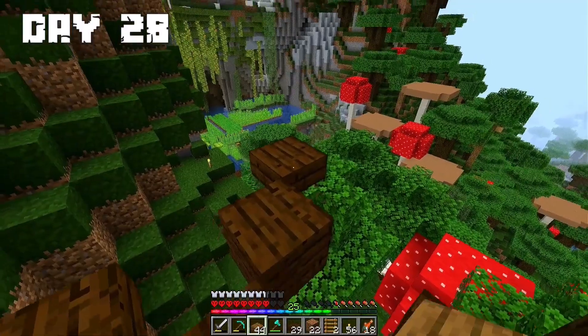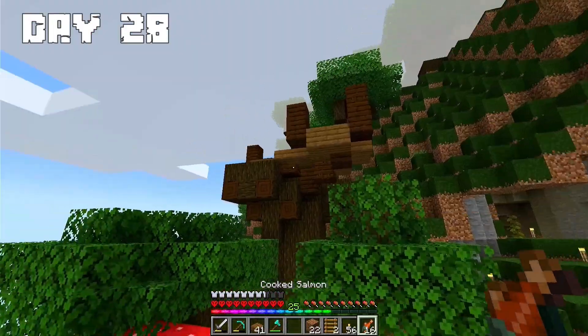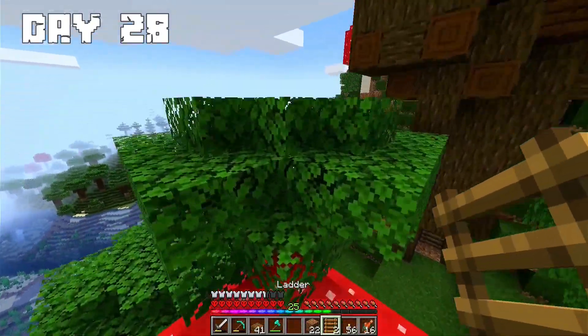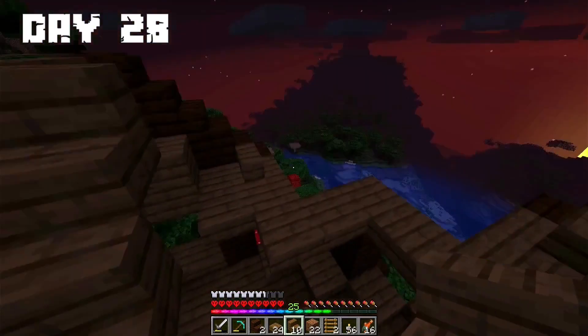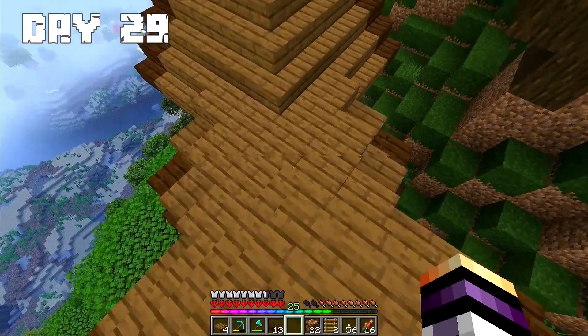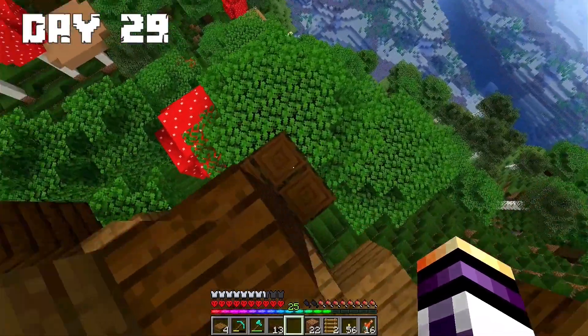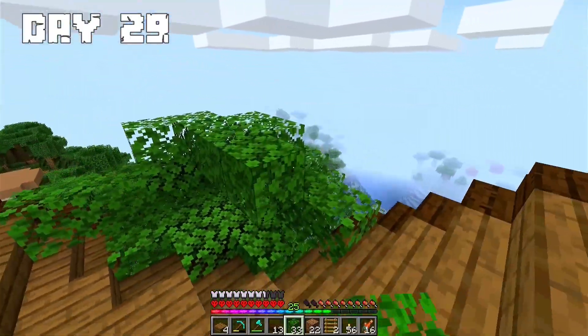Day 28: I started making the floor for the future house, then the walls, and after that the roof. I made a big part of the roof before night arrived. Day 29: I finished the roof, added the leaves, and then decorated the interior.